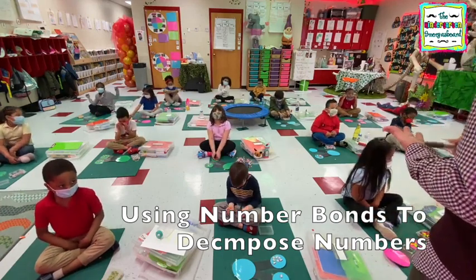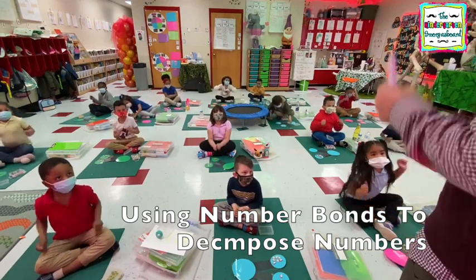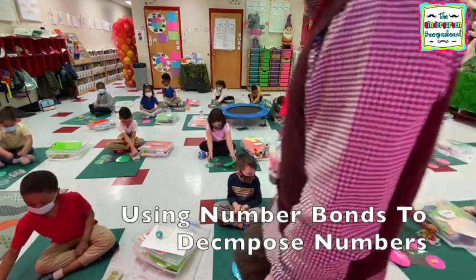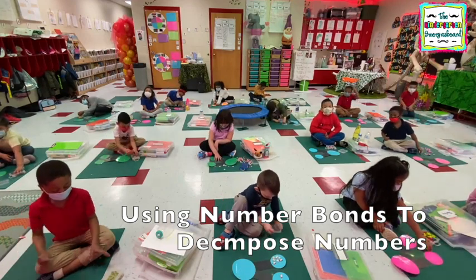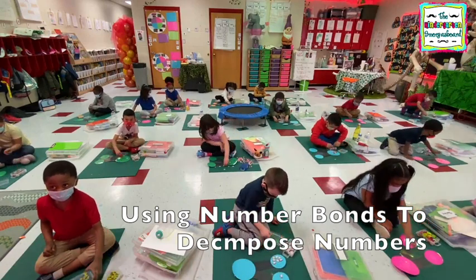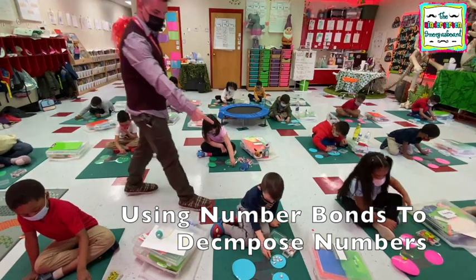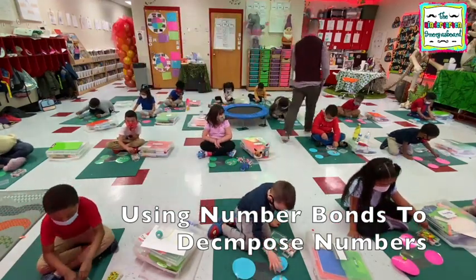And how do you decompose? Three. Very good. Give yourself a train. All right, clear your number bonds. Let's do a couple more. One, one, one, one, two, three. Rebell, take those off and put ten on your big circle. Seven, three, one, seven.